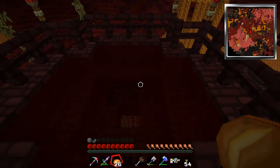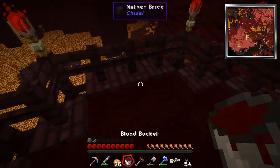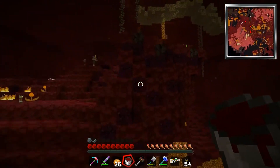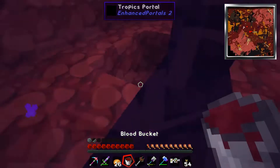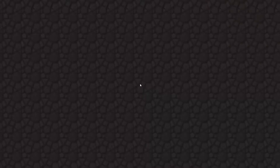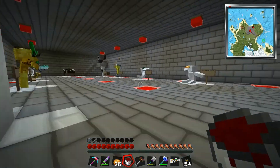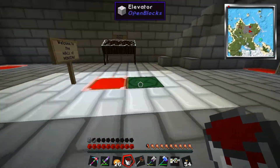Up here is the blood chalice, and all you've got to do is grab yourself an empty bucket and scoop out a bucket of blood. There's a ton of blood there, and if you can find one and get access to it, it should remove your need for bone needles for the most part when gathering blood. It can be quite a boon to your blood-gathering arsenal.